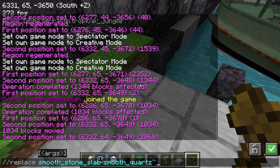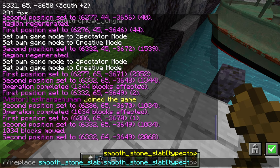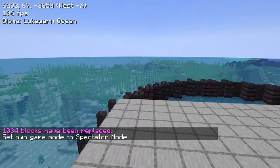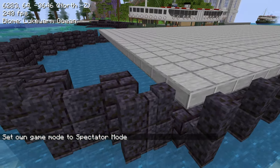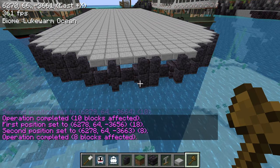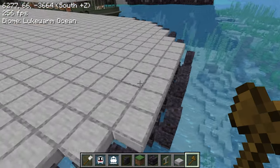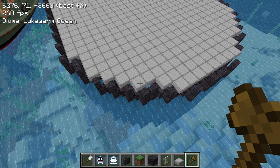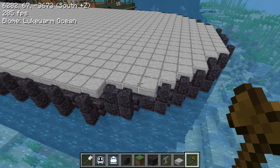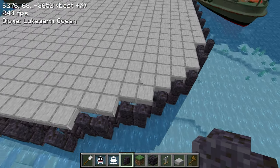I'm replacing the smooth stone slabs with the top variant, which creates a nice look. I'll change this part as well. Now we have the platform where people can stand on. This looks a little asymmetrical here because of the way I put these pillars - can't really avoid that. Actually, this one is technically supposed to be a pillar. Now that's symmetrical.